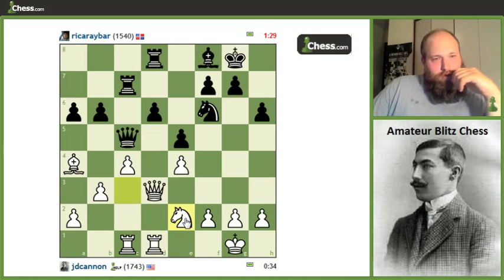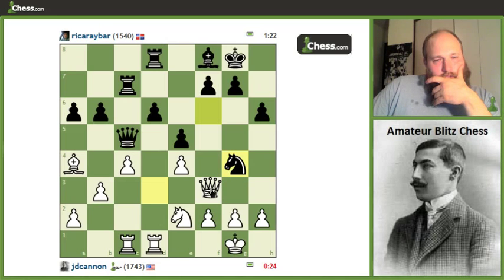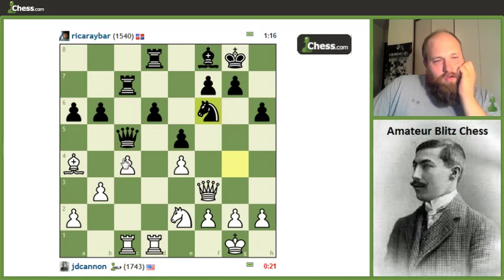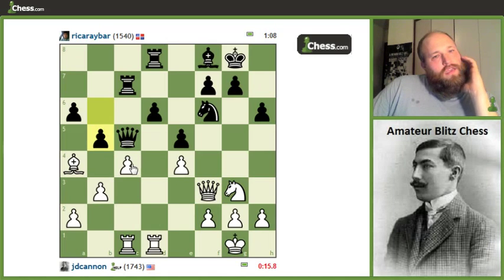Running very low on time and low on better ideas. F4 or b4 could be an idea sometime. Oh, that's annoying. I guess we'll go here since we need to defend the f2 square. I need to start worrying about b4 though. I am starting to kind of lose some control over that square. It's okay for now because if he plays it, when I take, I get the discovery. I'm really starting to get a bit concerned about b5.